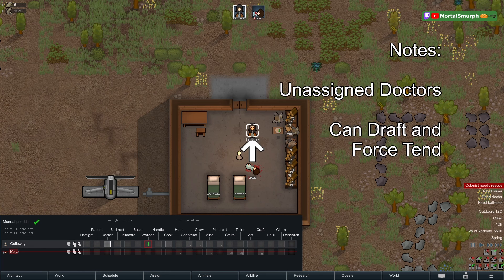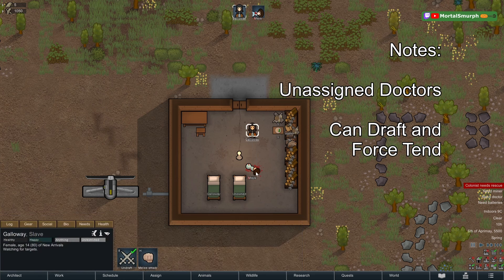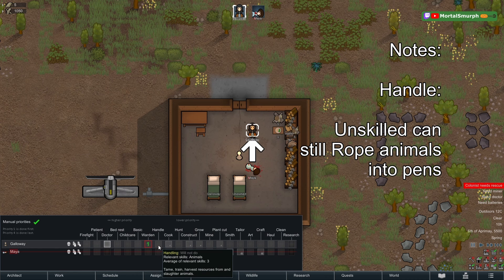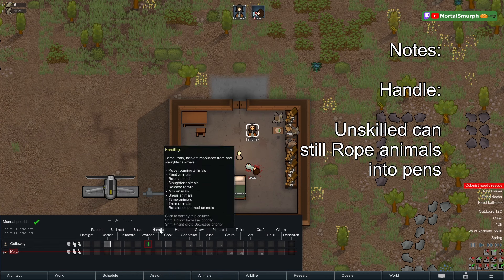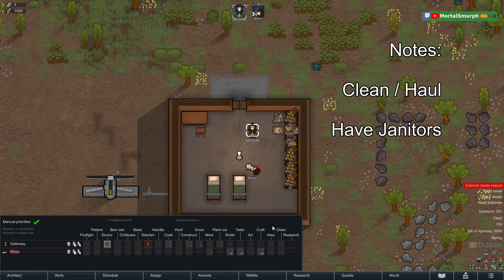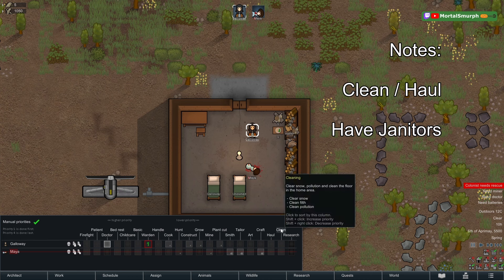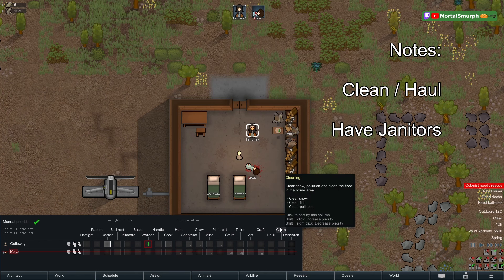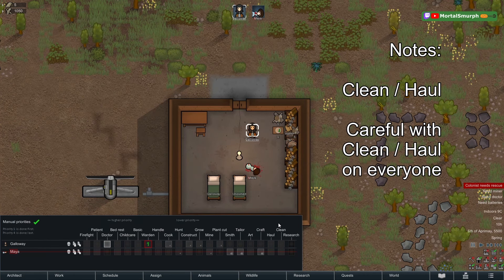A few quick notes: even if someone is not assigned to doctoring, you can always draft that person and force tend. You may want some people set to handling at priority four — even if they're not good with animals — so they can rope animals if animals break free. Crafting also controls things like generating drugs and cutting stone blocks. At some point you'll probably want one or two people hauling and one or two cleaning as priority, so some hauling and cleaning always gets done.